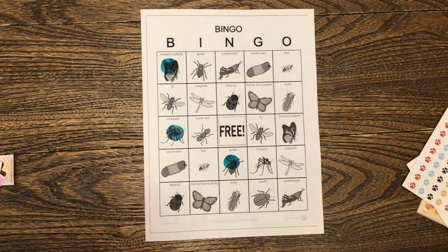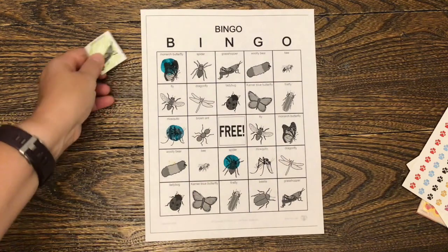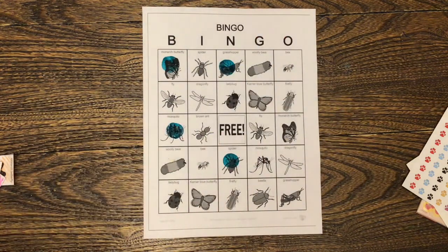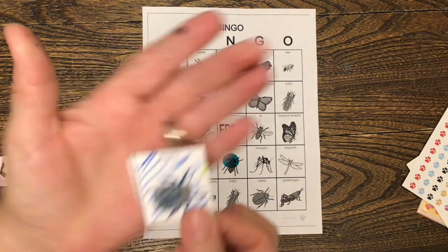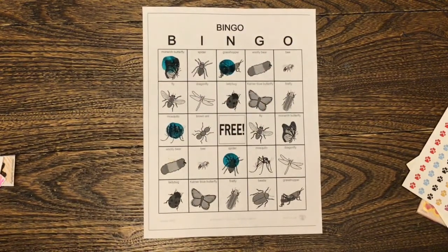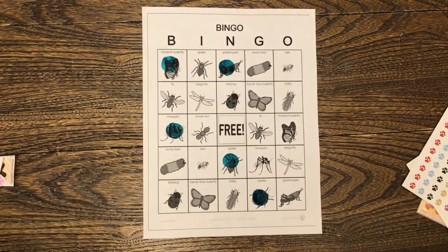Next one: N grasshopper. Do you find the N grasshopper? There it is. Cover them up. Next one — what's this? A beetle. G beetle. Good. We go G and go down to beetle.